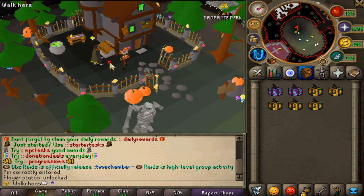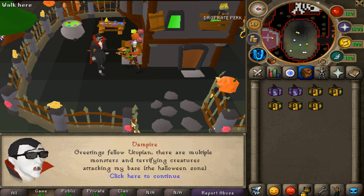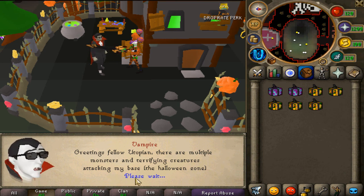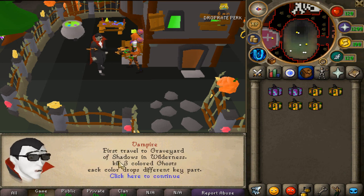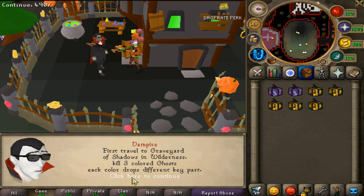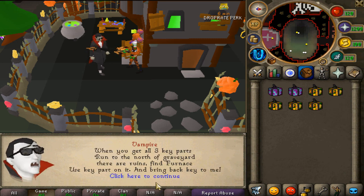When you arrive at this place, it looks so freaking nice. You want to talk to the vampire right here. He says: 'Greetings, fellow Utopian — there are multiple monsters and terrifying creatures attacking my base, the Halloween zone.' You need to help by getting items from each NPC. Every item from each monster will return a reward with a different prize. The first task is to travel to the graveyard of the shadows in the wilderness and kill three colored ghosts — each color drops different key parts.